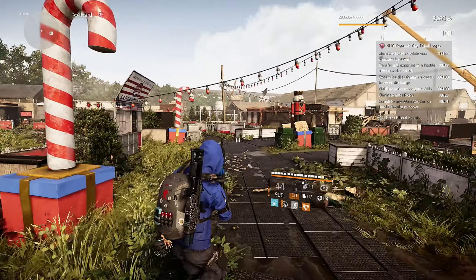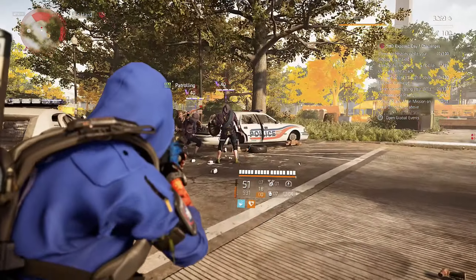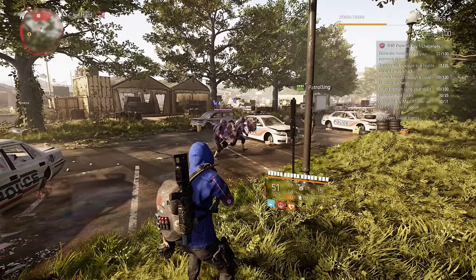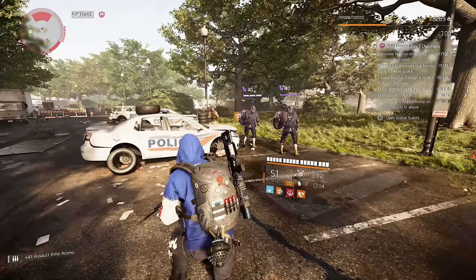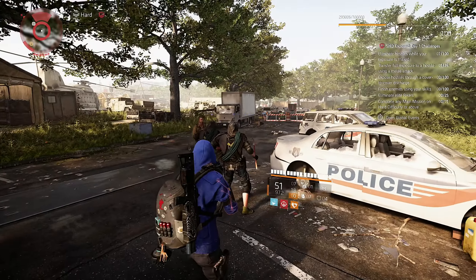Then challenge 2: transfer full exposure to hostiles using a melee attack. The start of the challenge is the same as challenge 1 — seek attention from some hostiles until the status bar starts filling. When the bar is full, run up to a hostile and melee kick him. Now the exposure will be transferred and you can kill them.